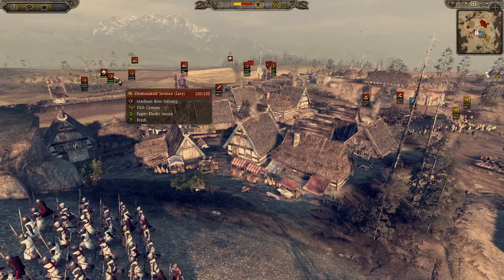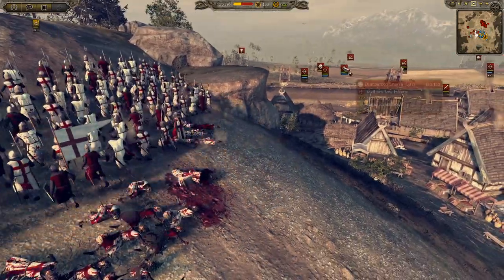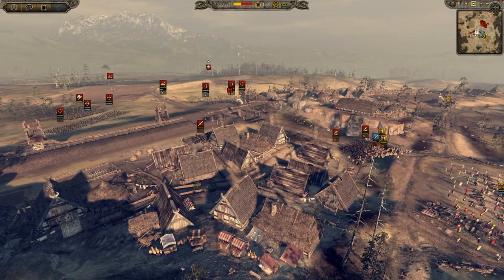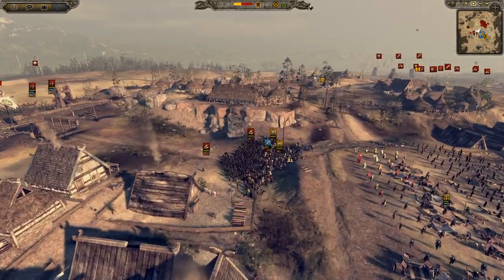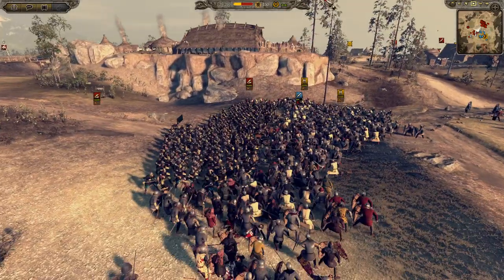These Savaran archers are insane — they're tier 3. I think these guys are worse than the Noka foot guards when we get to it. These guys can fire 250 in range, and we can only fire 150 with our crossbows. So we're massively outmatched in range and we're going to have to close that gap somehow. It's actually pushing us towards defending here.